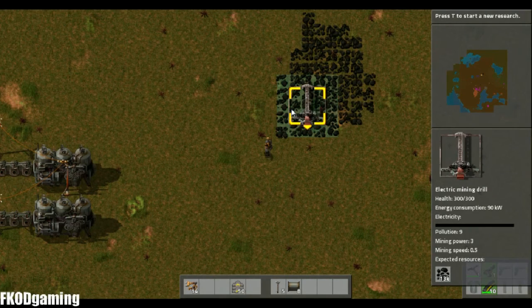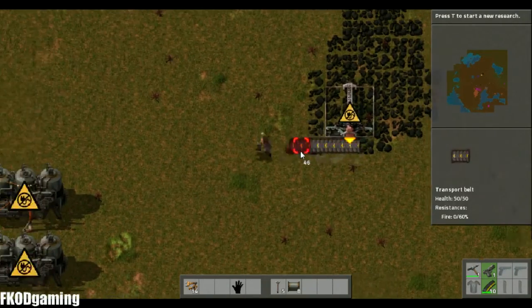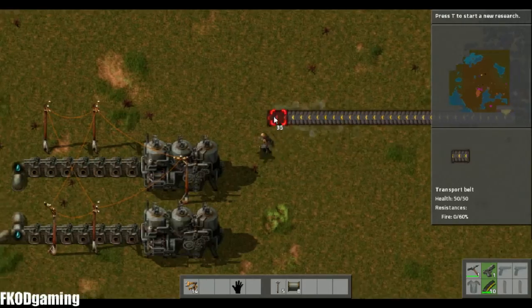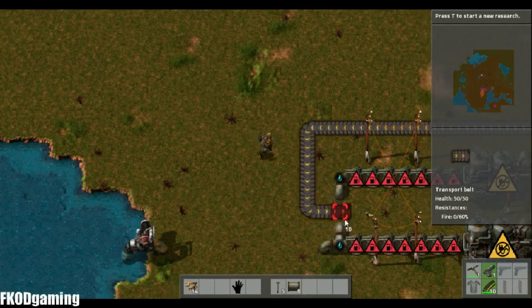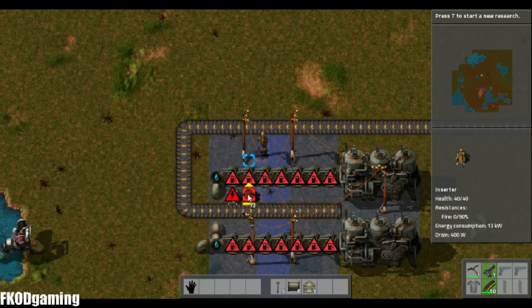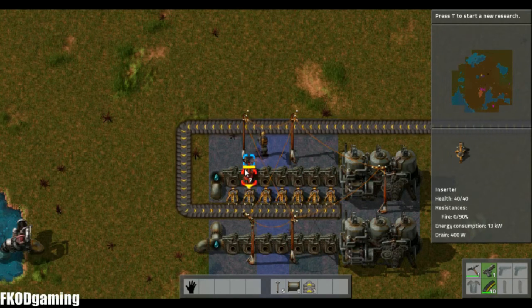If you have any mine that you have, down in the lower part of the side panel, it tells you exactly how many resources it's expected to mine over the course of its life. In this case it's 13,000, which is plenty, especially starting out for us. We're going to run a conveyor belt all the way over here, we're going to turn it down, and we're going to have it go through the center of this whole setup here.